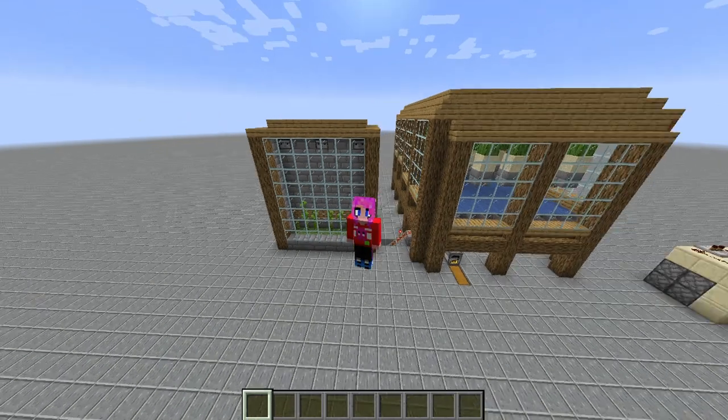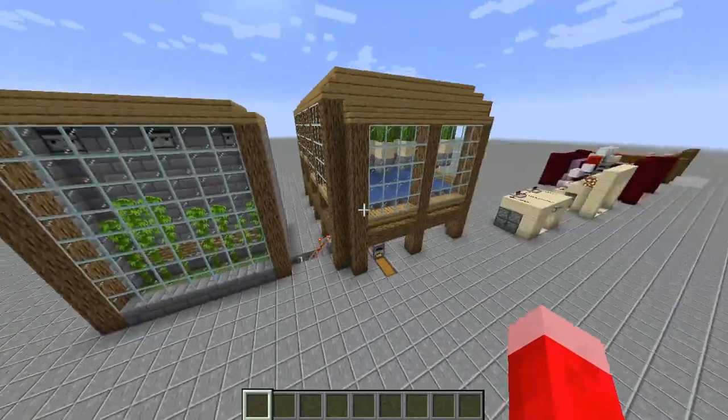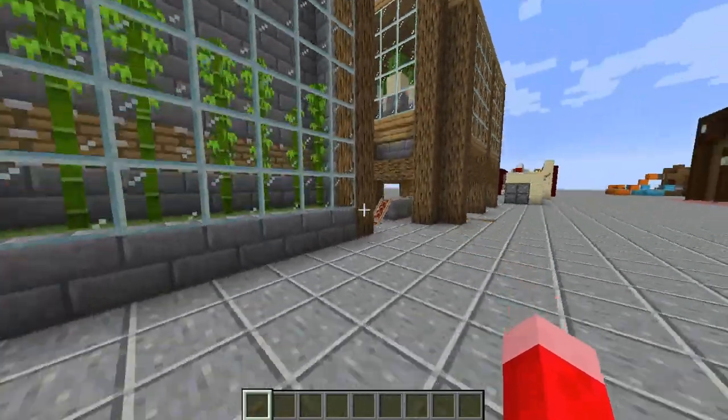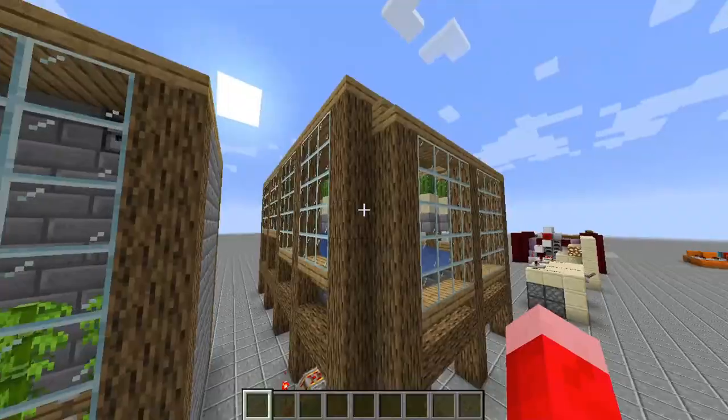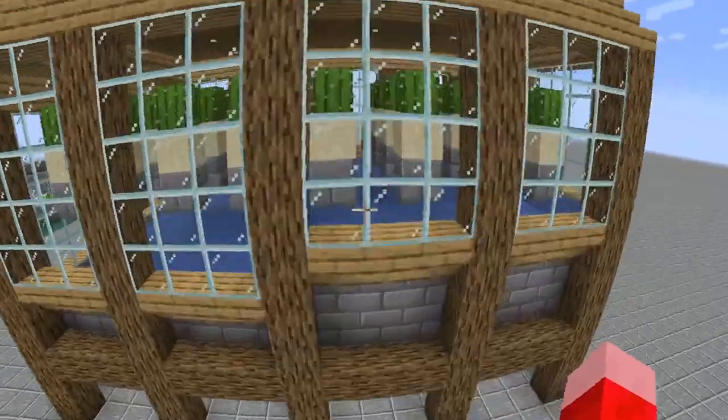I'll make this intro pretty quick, but simply put, we're going to be building this contraption behind me. This right here is basically a farm for XP, and how it works is pretty simple. This massive box right here is a small cactus farm — I mean, I call it small, but look at the size of it. It's massive.